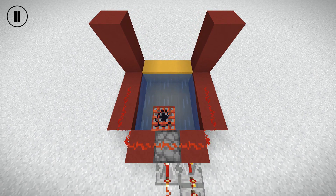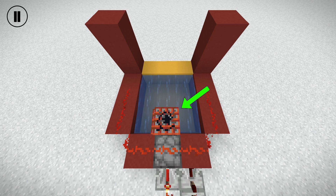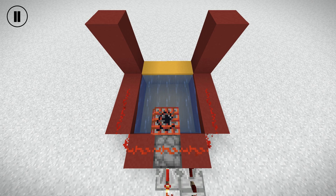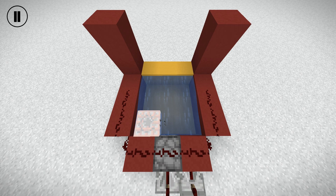First, a piece of TNT spawns. Then, another piece of TNT spawns near it, but this TNT has a longer fuse time since it just spawned. When the first piece of TNT blows up, the second one gets blasted towards one of the sides, and this is going to influence the next shot to shoot at an angle.